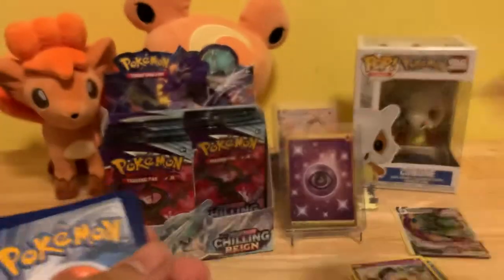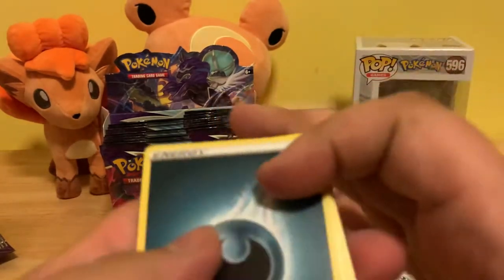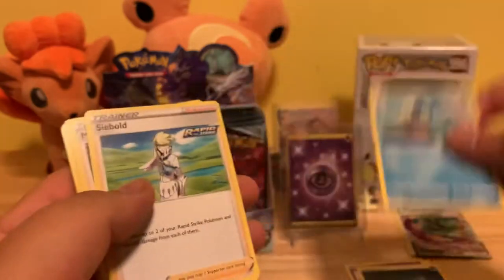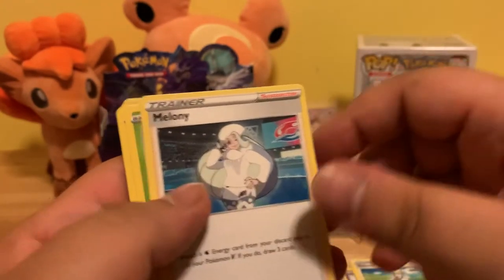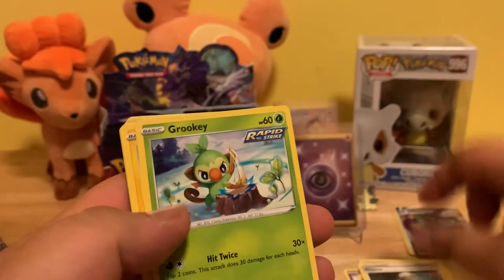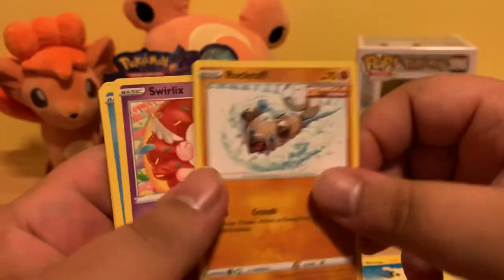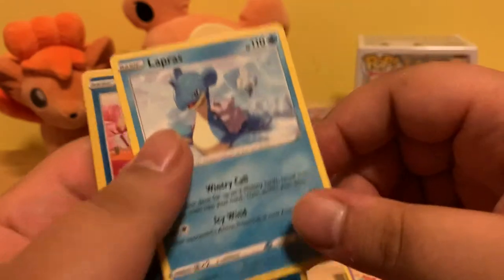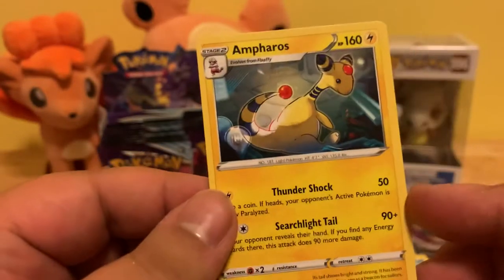Code card. Dark Energy, Drizzle, Cyborg, Melanie, Gerky, Marie, Rockruff, Swirlix, Leprous, Reverse Holo Delivered, and the non-holographic Rare Ampharos.